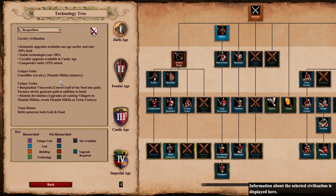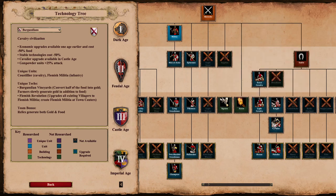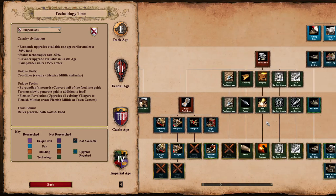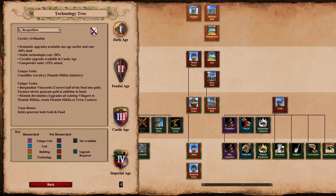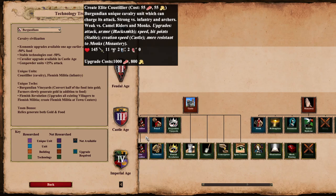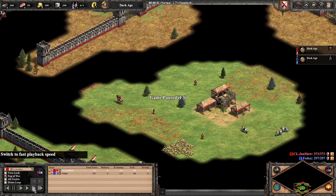The unique technologies are Burgundian Vineyards, which converts half of your food into gold — farmers slowly generate gold in addition to food. This is very very nice for both teams on arena. And Flemish Revolution, which is probably the most broken technology out there right now — it upgrades all existing villagers to Flemish Militia and lets you create Flemish Militia from town centers. The team bonus generates both gold and food, which is also really nice for arena. This civ has very good hand cannoneers, cheap paladins, cavaliers in castle age, cannons, monks with Theocracy, and the Coustillier.